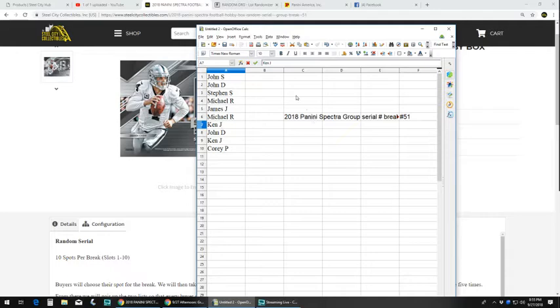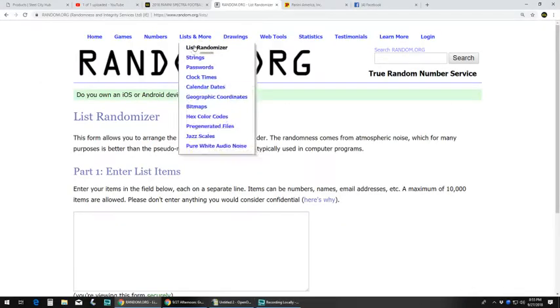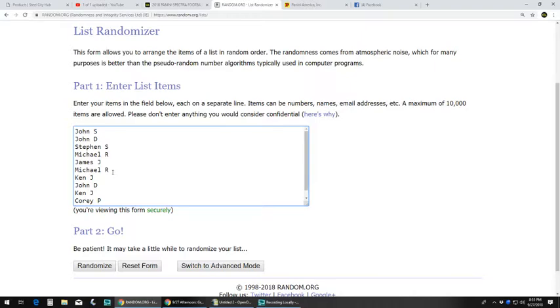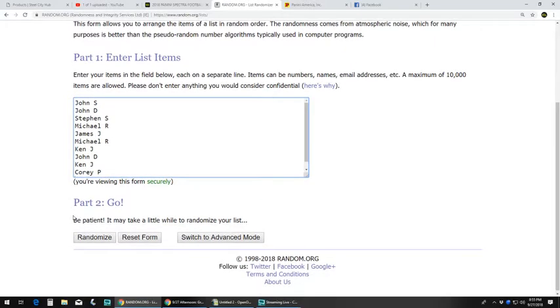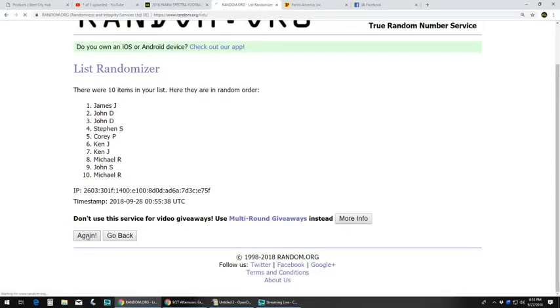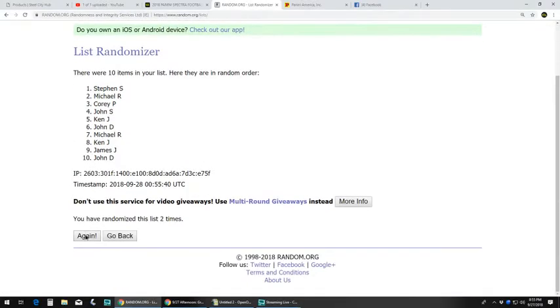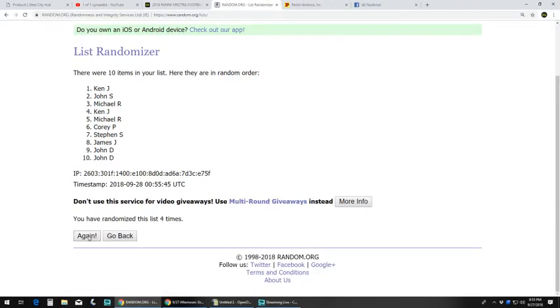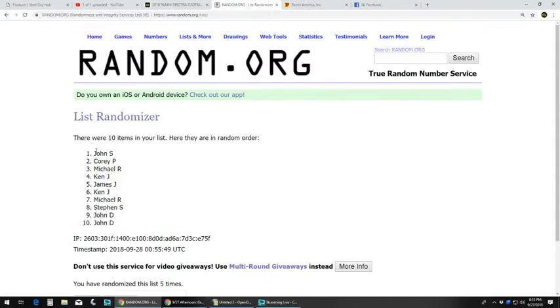So, 2018 Spectra 51 — got all your names and your spots. Copy that. Let's go over to random, paste them in, and go five times. John S. at the top, John D. at the bottom.